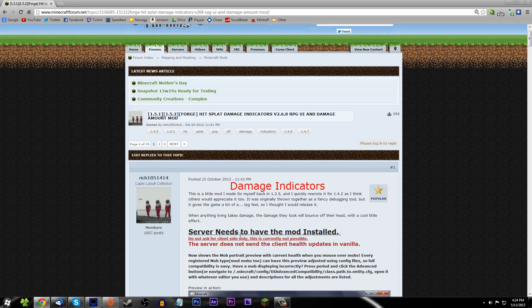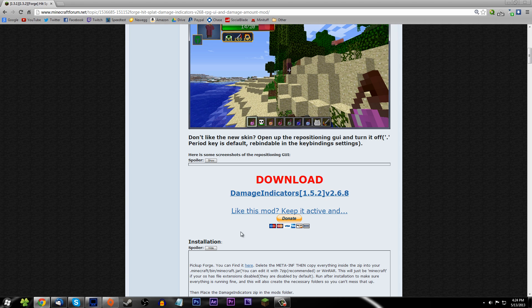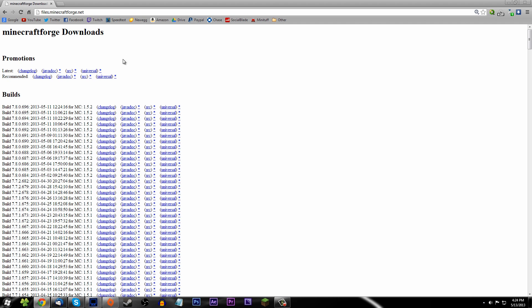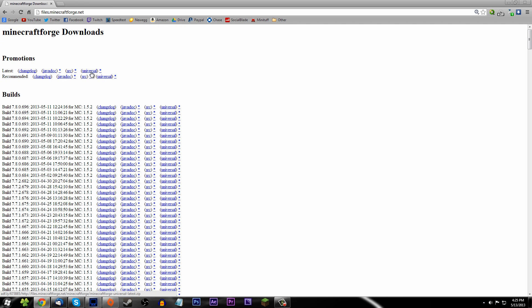Here is the Damage Indicator mod. You're going to need two things to install the mod: the mod itself and Minecraft Forge. I've done videos with Forge before so it's really simple. Go to the second link in the description which will be files.minecraftforge.net. I always download the latest build because I like the latest, then grab the universal version — this one always seems to work.